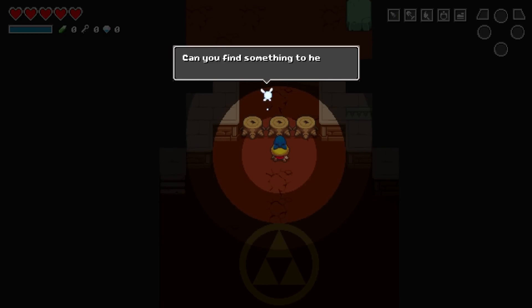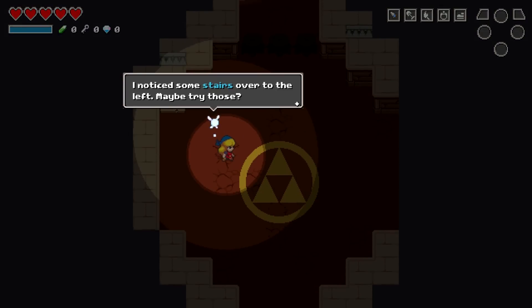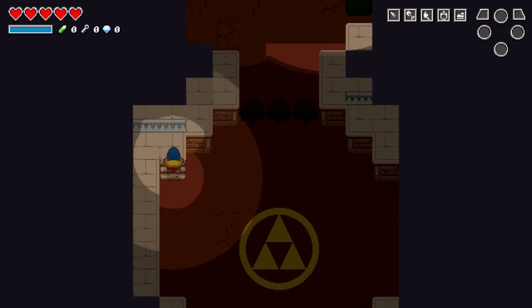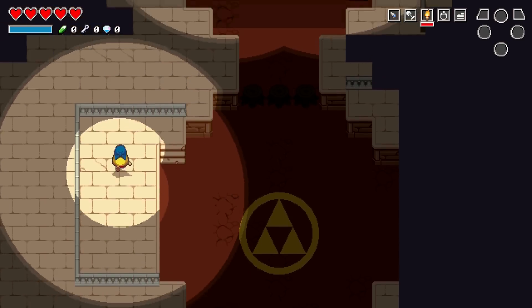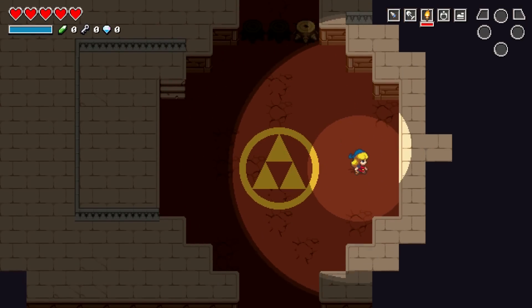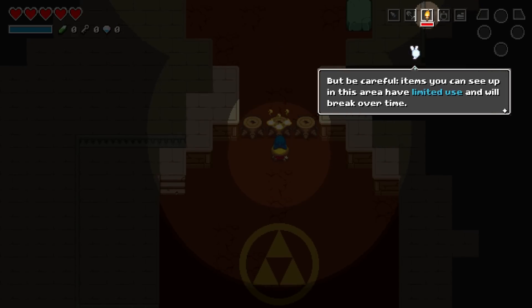Looks like there's some dead wood in your way. That's cute. And there's some stairs over to the left - maybe try those? Oh, those are stairs. I thought that was just another wall. Oh nice, plus one vision radius. So if I recall correctly, and again I did not play a whole lot of Crypt of the Necrodancer, it's actually quite hard as a game. You use your torch to burn the stump. But careful - items you can see up in this area have limited use and will break over time.